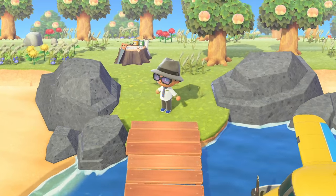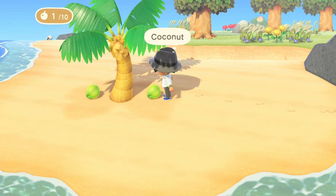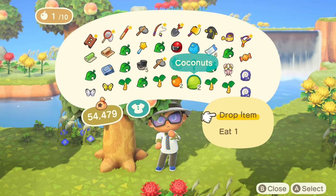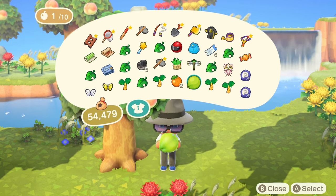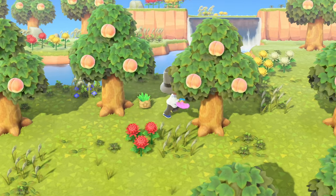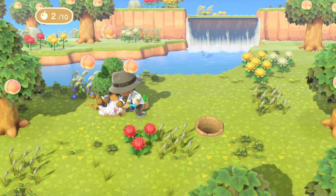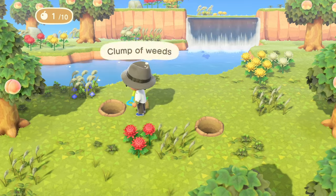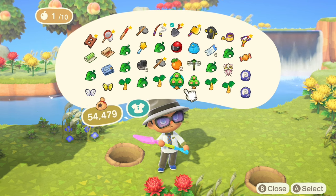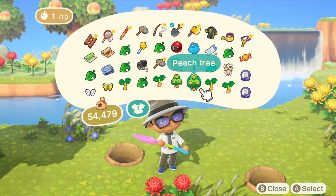One tip when villager hunting is to keep a watch out for fruit islands when the fruit is not your native fruit. Each tree you dig up gives you a grown tree, saving you 4 days of waiting for it to grow from a buried fruit — and you get 3 fruits straight away. Then it's just 3 more days for full-grown trees to bear fruit again. I took the fruit and planted even more trees, which was money in the bank — after 4 days I'd have tons of fruit.